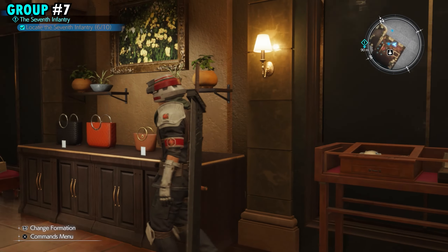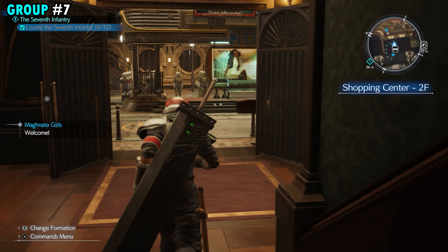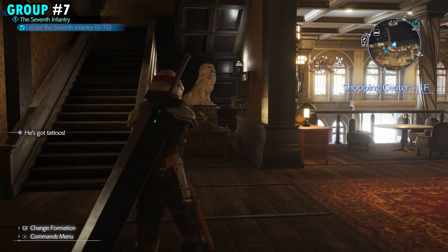Once you've got these guys, we're going to turn around, head back down the stairs, and leave this shop. Right at the entrance when you go to leave, take an immediate left. You're going to see a door that's open — go ahead and go through this door.